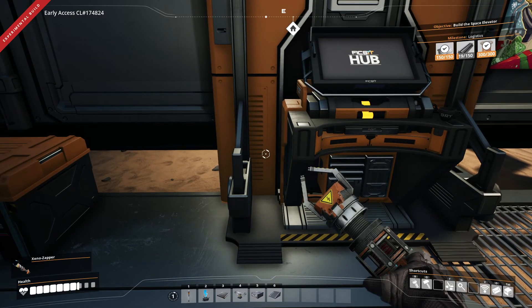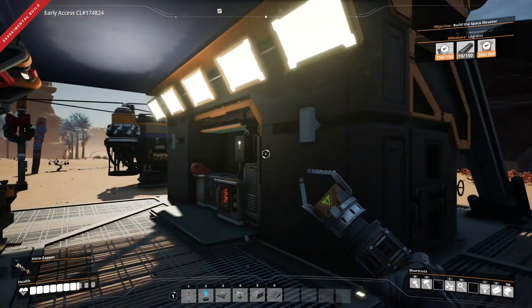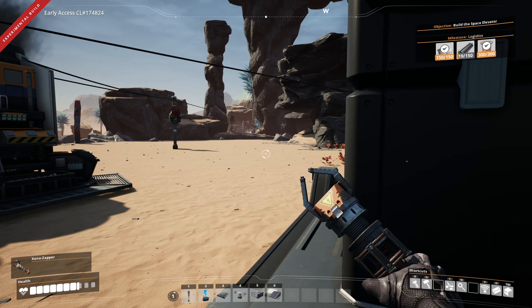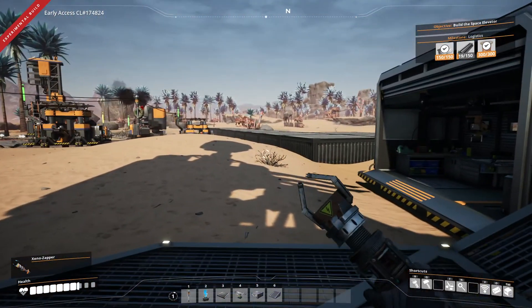Hello everyone and welcome back to Satisfactory. In the last episode we built this little rig over here, and we got a couple things going for limestone to get concrete, because you need concrete to pave everything.